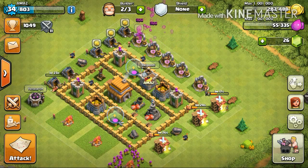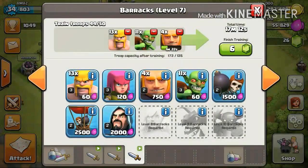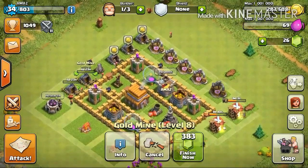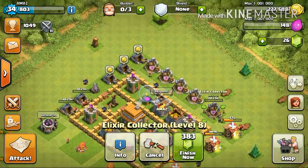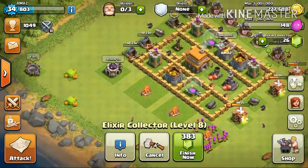Oh crap, I don't have enough — really, so close, 55,000. Let's go ahead and remove some troops. That should do it — 56,000. Let's go ahead and upgrade this gold mine, and yeah, let's upgrade this elixir collector. So that's gonna take two days, so I guess I'm gonna be back after two days.